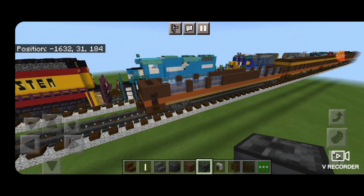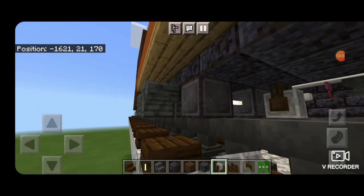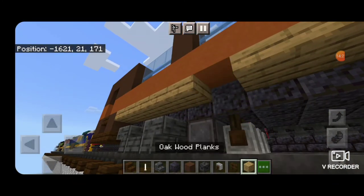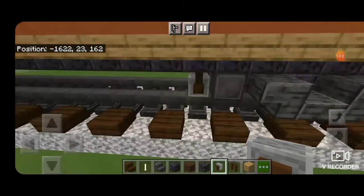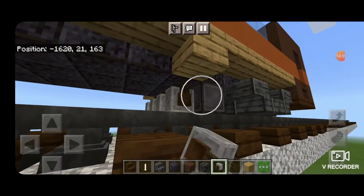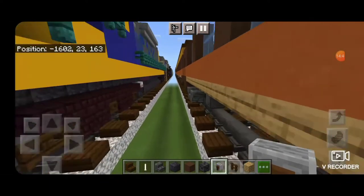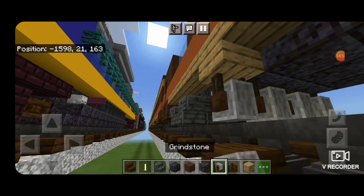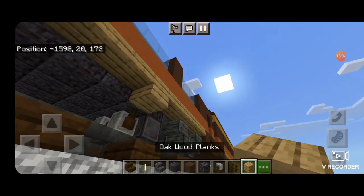Now we're going to come down on the bottom here, directly in front of the truck, because there's a tank on the bottom of the car. Across the bottom middle we're going to put three upside down grindstones to represent that tank. Then on the outside edge lined up with it, delete this slab and replace it with an oak wood plank and another upside down grindstone — do that on the other side too. Come down and do the exact same thing on the other end: three upside down grindstones coming across, delete the slab, replace it with a plank and another grindstone on each side.